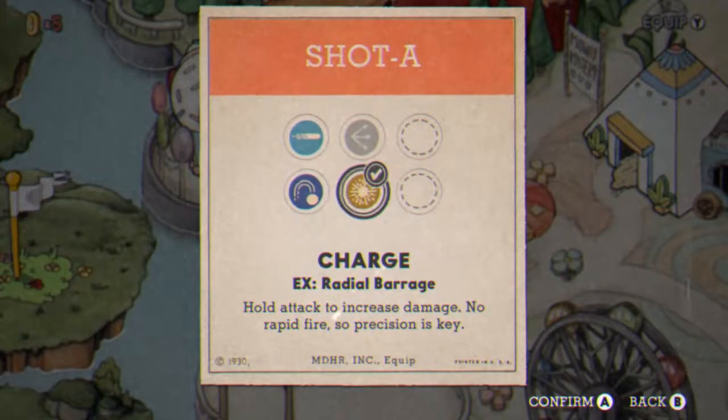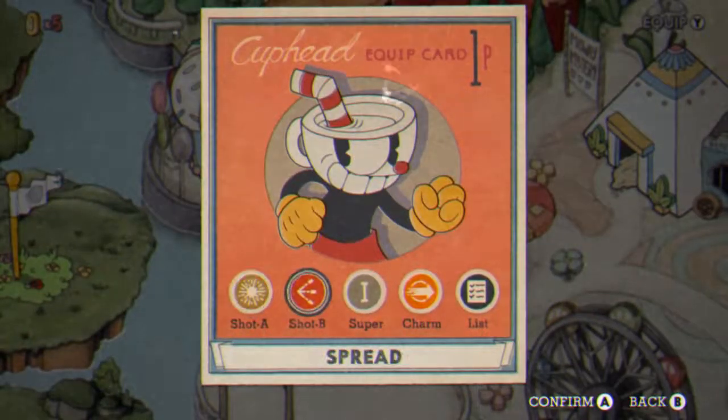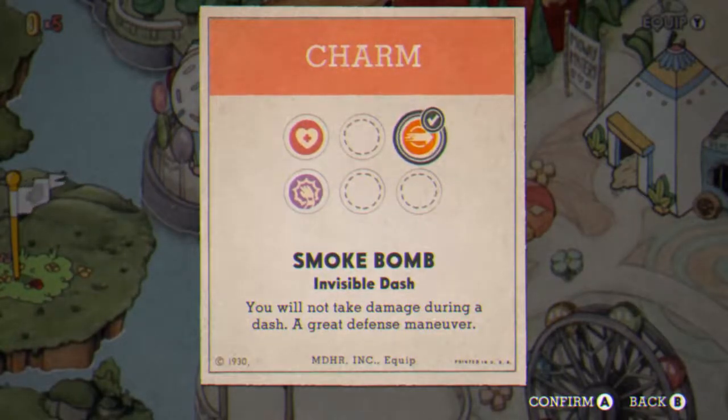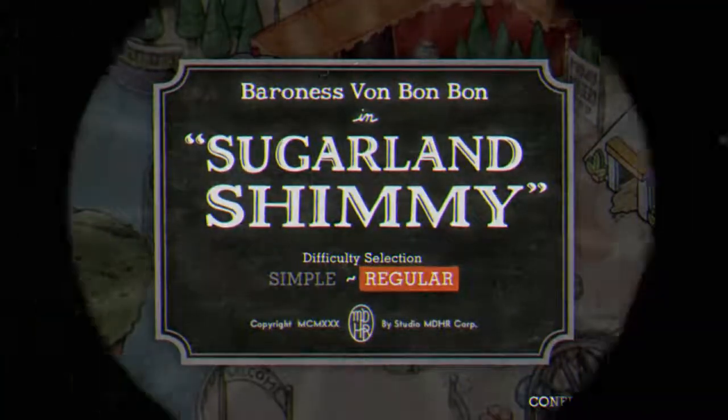Once you get those coins, I recommend purchasing the Charge Shot. It is OP right now — they might nerf it, so if you're watching this at a later date it might not work as well. Purchase it and equip it as your main shot. Also purchase the Charm Smoke Bomb. It gives you an invisible dash where you can't be damaged at all, can't be seen at all, so it's easy to get out of sticky situations. Really helpful in this battle.